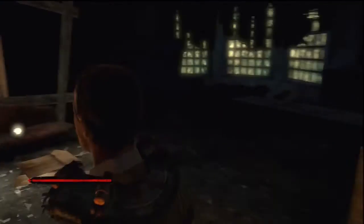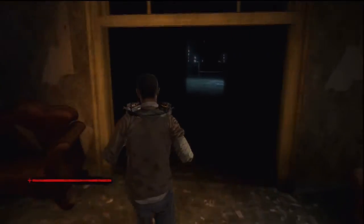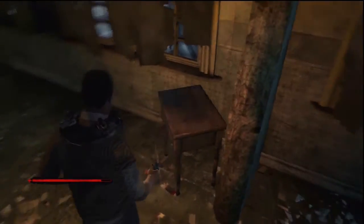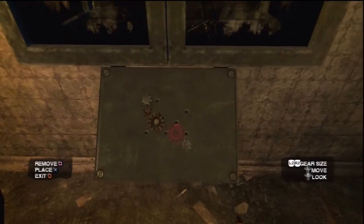There's a table lamp on the table and a desk you can search. Head into this room — be careful of the broken glass as there's quite a lot. There's a table you can search and a nightstand. Over here there is a gear puzzle. If you complete it you will get a scalpel.